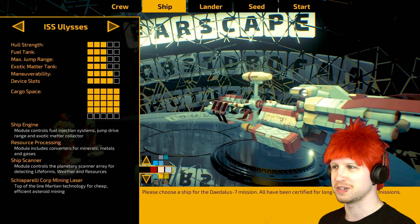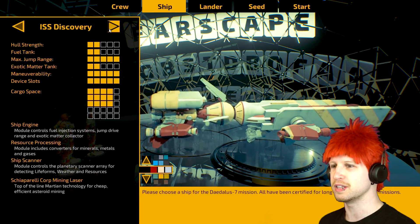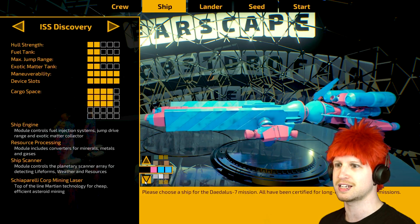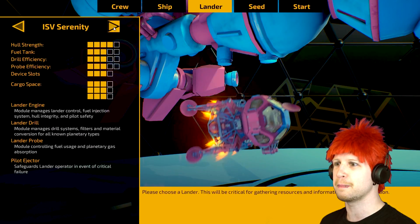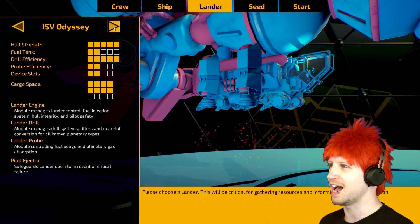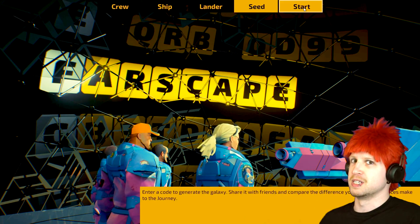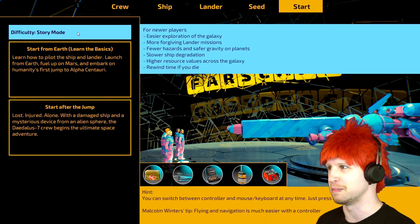Then we get to choose our ship, which is really cool as well. Each ship has different stat values and they're actually quite beautiful — I really like the way they look. You get to choose different color sets, like cotton candy. The seed is where you would enter a code for the generation of the world and environment, because it's open space you can explore everything, and it's all randomly generated, which makes it doubly impressive.